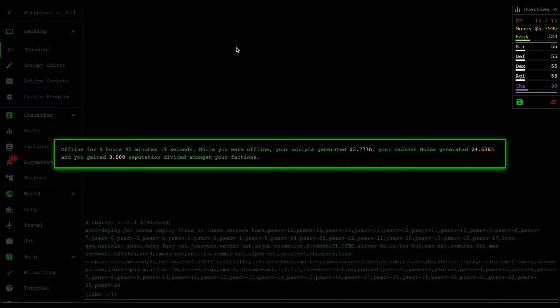We're back. I left this game running offline for about nine hours and we now have three billion dollars generated, plus about four million from the hacknet nodes. That brings our total money up to five billion dollars, which is what we need to purchase the formula script.